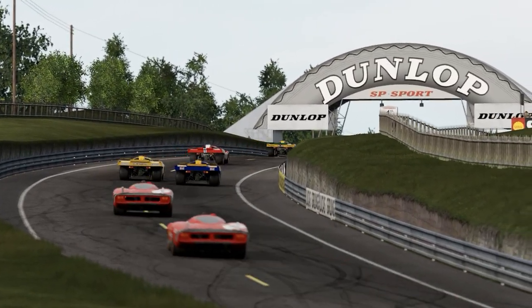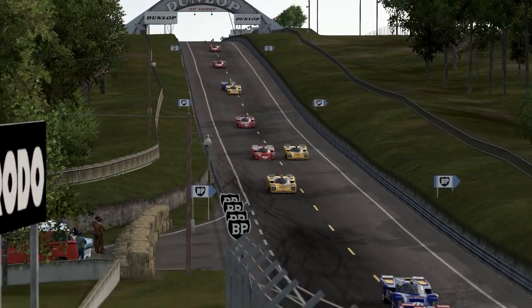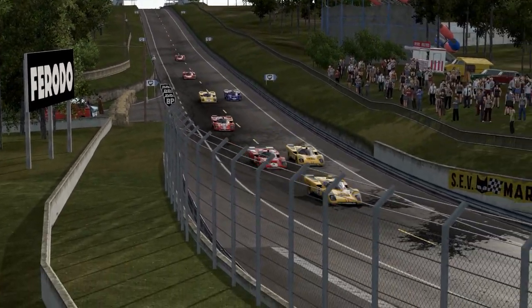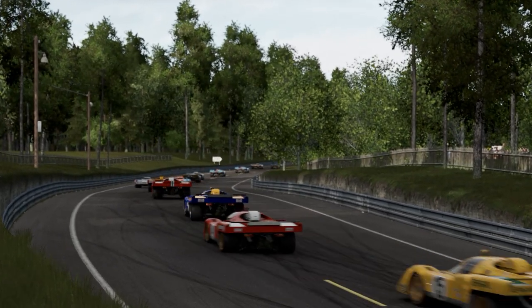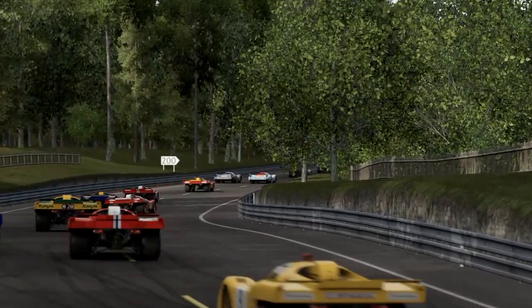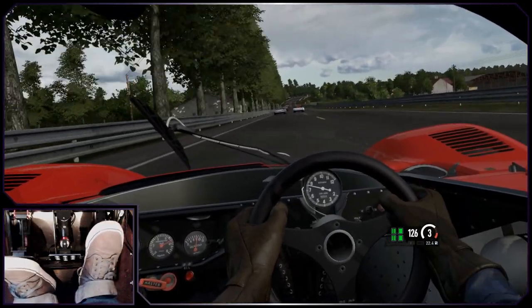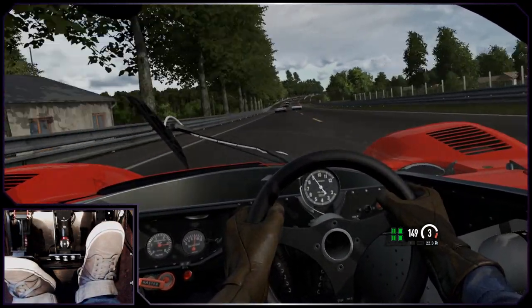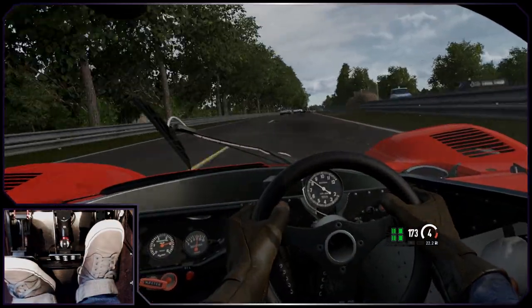Comparatively, the 512M is a different beast entirely — and I mean that quite literally. The Ferrari 512M feels like a completely different car; it feels almost modern by comparison. It's considerably better on the brakes than the 512S and has much, much more grip through the corners. From a handling perspective, the difference is night and day. Curiously, the car is an incredible 20mph slower in a straight line than its predecessor, which does seem a little counterintuitive.